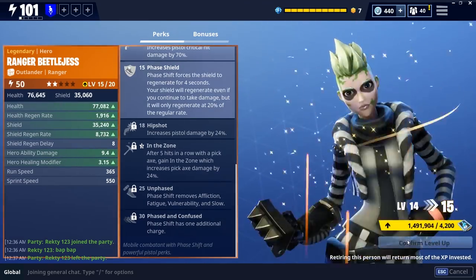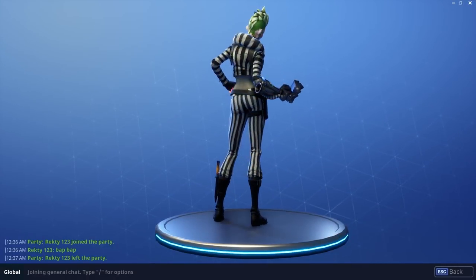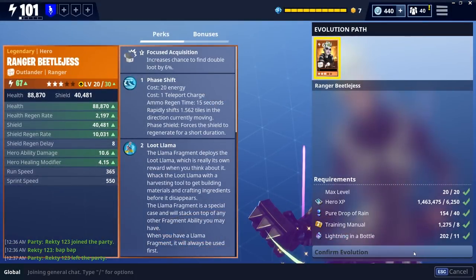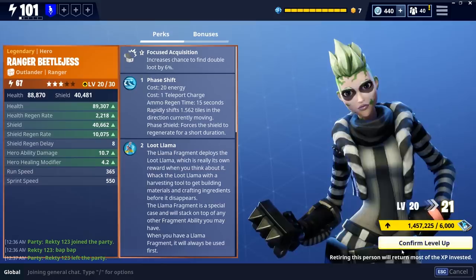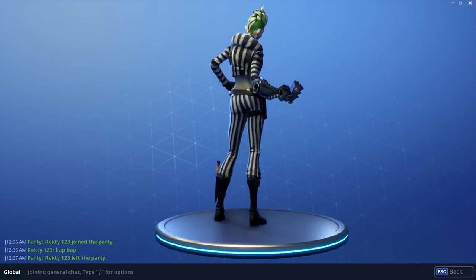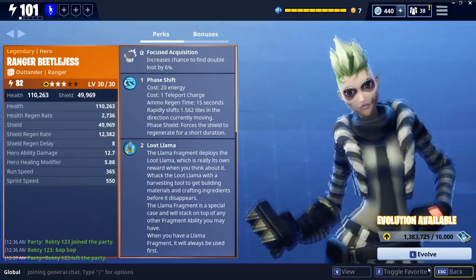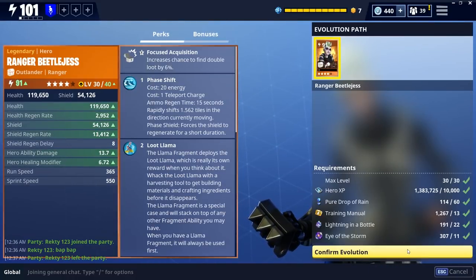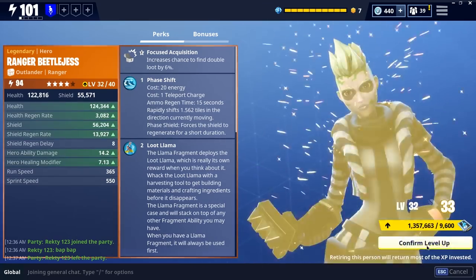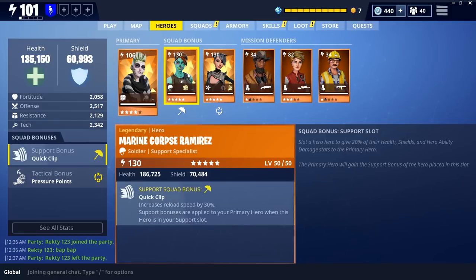I don't have really great tactical and support slot options for Beetle Jess or for pistols. Beetle Jess herself increases pistol damage if placed in the support slot, so that would be ideal. I have epic variants of the hero I could use, but I don't really have anything amazing to slot in. Keep that in mind — I could be getting a lot more critical damage and more base hit damage with a better support squad, probably adding around 50% additional damage.